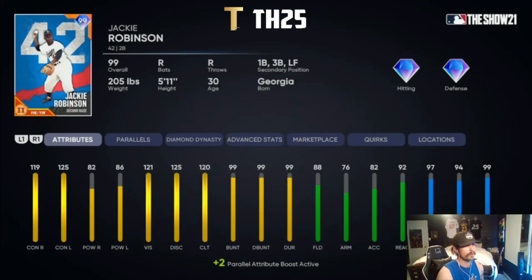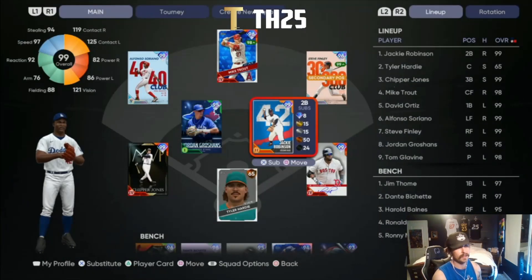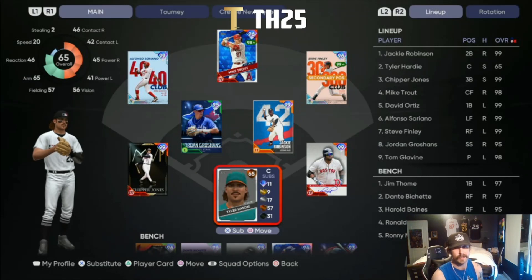First, we've got Jackie Robinson, the 42 Collection reward — pretty much the best leadoff hitter you could ever find with that speed and contact. He's got enough pop to hit the ball out of the yard as well, and his defense will get up to diamond once you parallel him up a little bit.